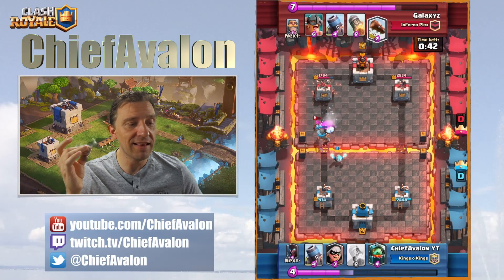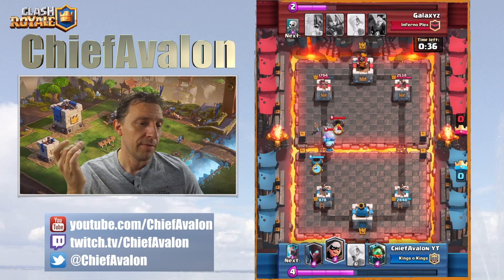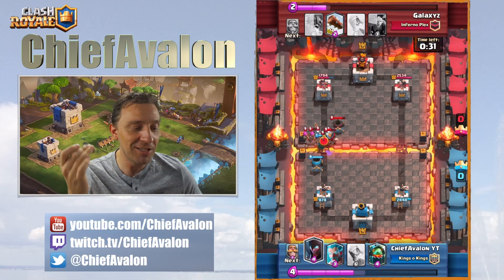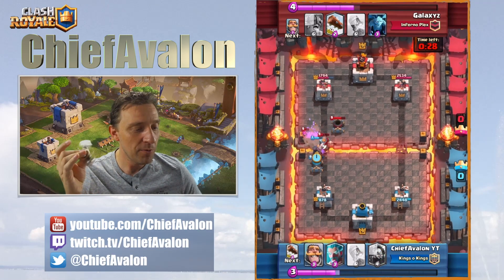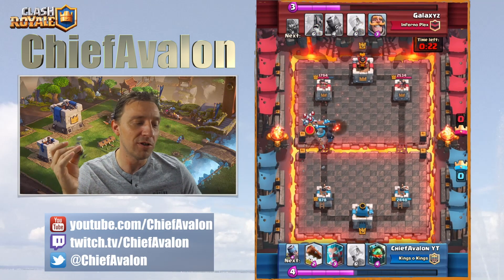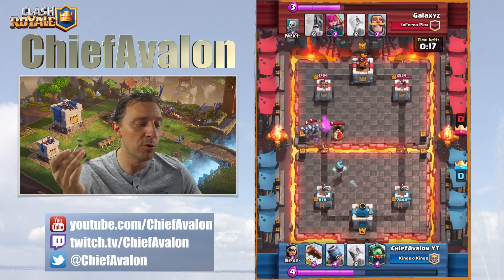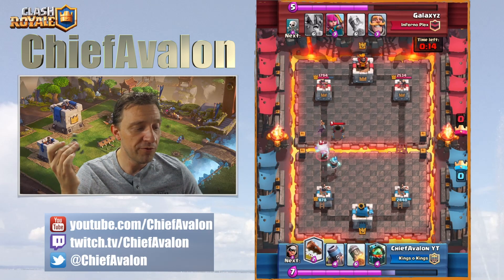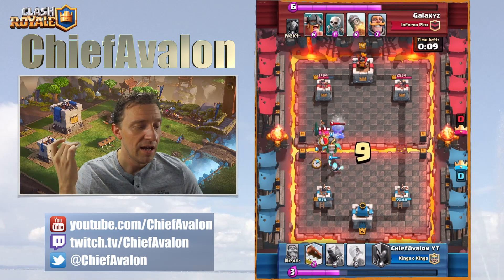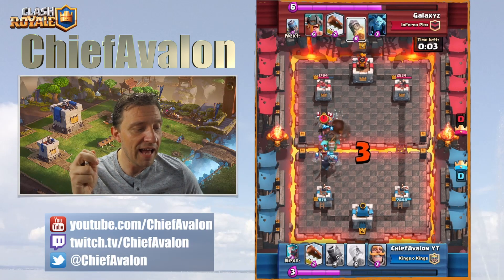This is such a tough battle and honestly I thought I'm going to lose this. Then I said come on, you can make it — just keep trying, just imagine it's the first battle. I played like this IS the battle. I took out his mortar but his minions take out everything I've got. I'm distracting his mortar with the ice wizard. I play the inferno dragon to take his mortar and also drop another bandit — that bandit takes out the mortar and attacks everything.